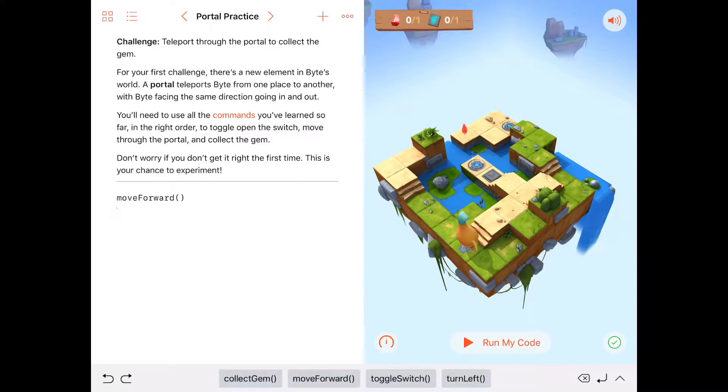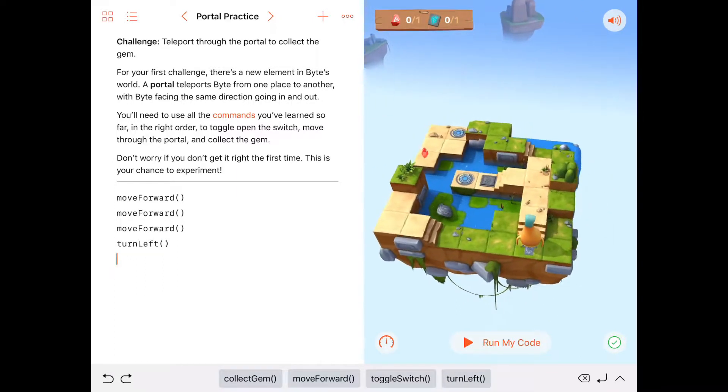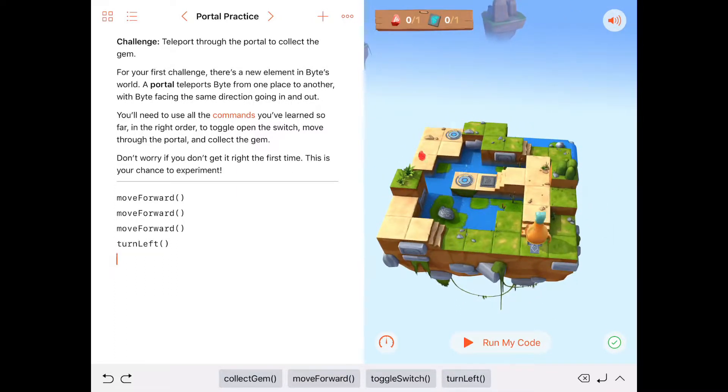So we'll just need to do move forward, move forward, move forward, turn left, then move forward, then move forward again, then toggle switch, move forward, move forward.